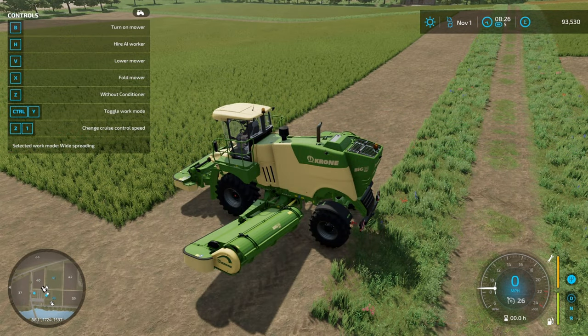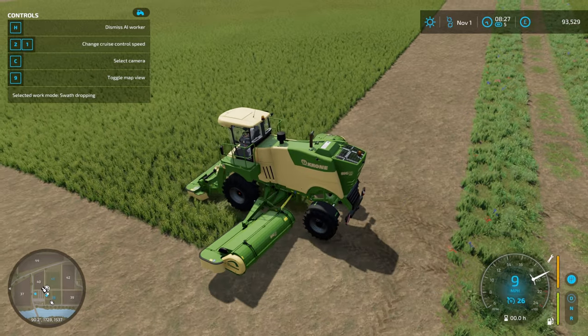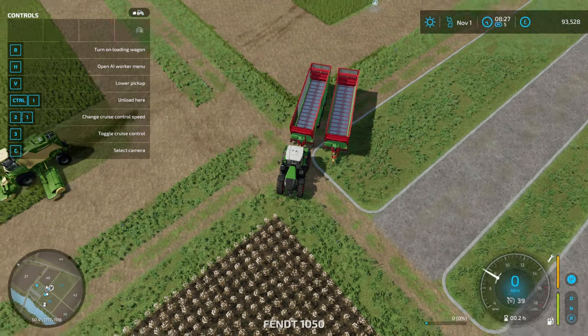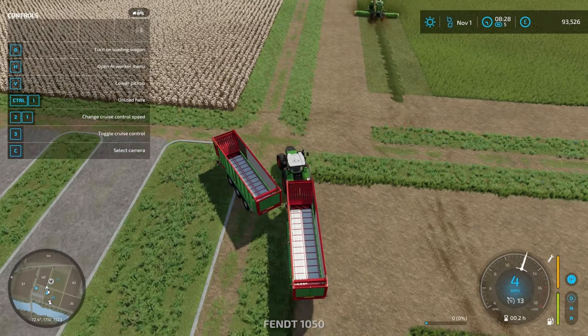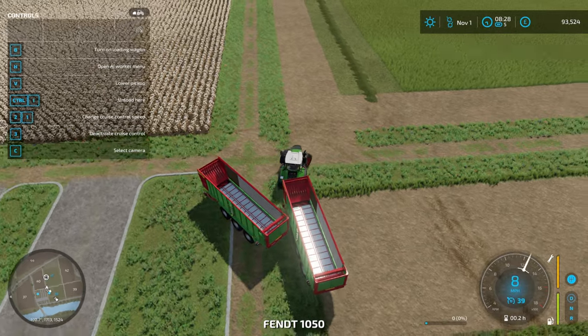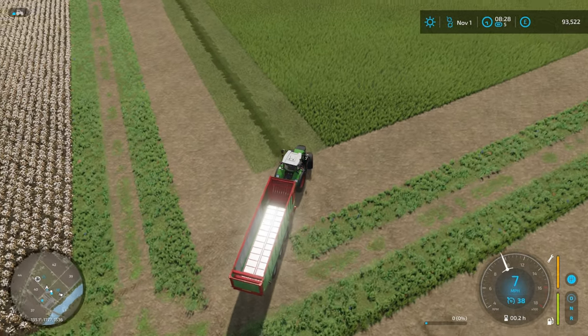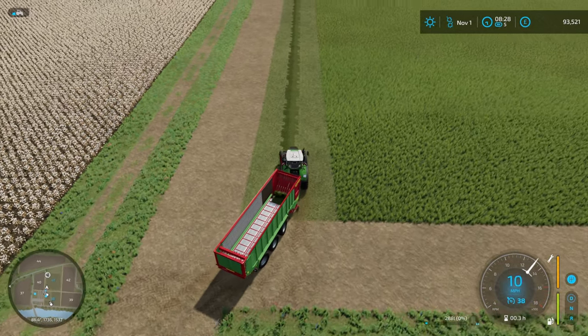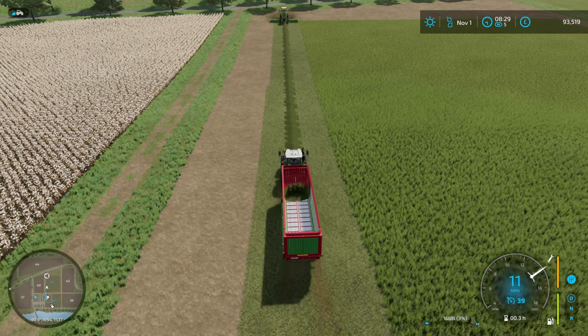Conditioner on - just going to run a worker with the mower and I am going to work the forage wagons. We have exactly the same setup, and because I saved and reloaded, the field condition is exactly the same. It is fully fertilized, limed, plowed grass, planted with Easy Dev Tools. So it's the same field, just now with the conditioner enabled. Back into the time lapse.